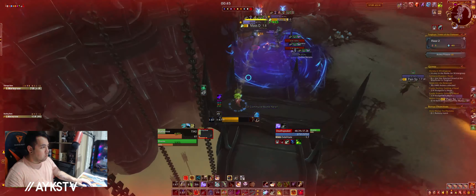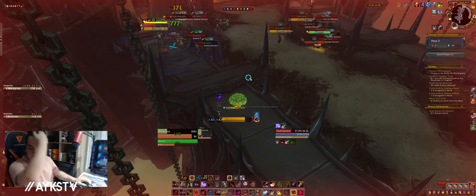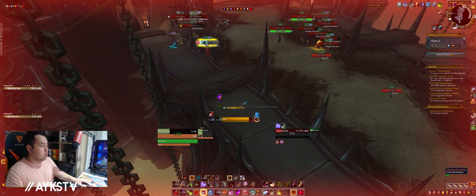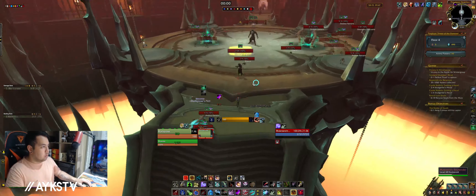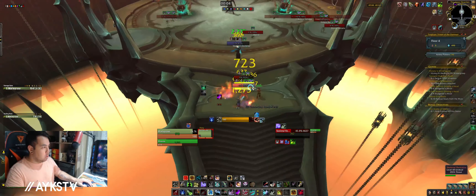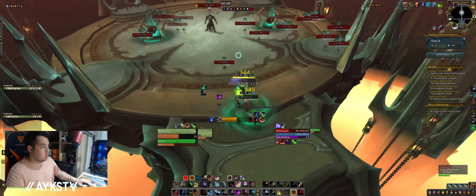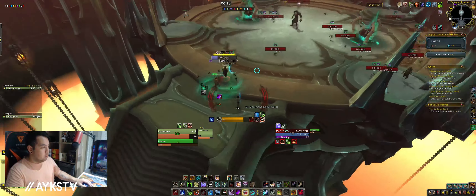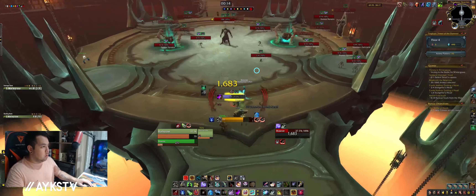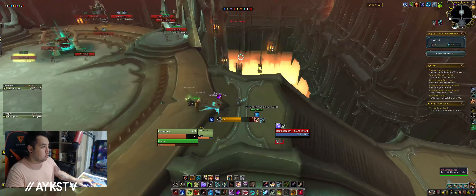One power I really like is the cooldown reduction on Exhilaration — 20 or 30 seconds off. It's a really good one. It lets me play a lot safer and pull a lot more very quickly because Exhilaration is going to be there. It's the 'oh my god my pet's about to die' or 'oh my god I'm about to die, I need healing' button, and being able to use it a lot more is really good.